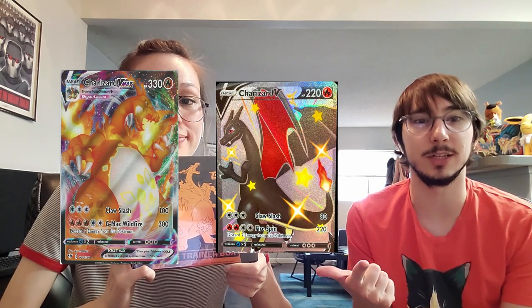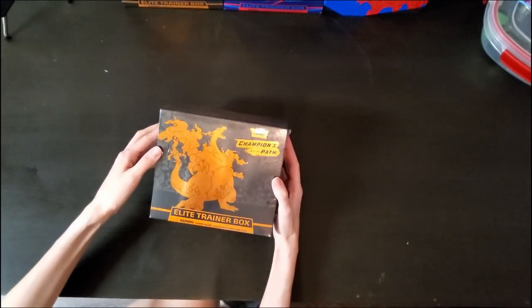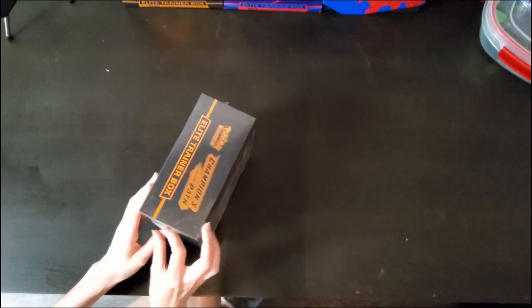Hi everybody, welcome to the Mystery Machine! My name is Natter, like ladder but with an N, and I'm Carly with a Y. We're here today to open up a new Champions Path Elite Trainer Box. Getting these was not easy, but we'll get into that later. Afterwards, at the end of the video, we'll open up one of these Darkness Ablaze blister packs. We're hoping to pull either the V-MAX Charizard from Darkness Ablaze, the shiny Charizard, or the rainbow rare V-MAX Charizard.